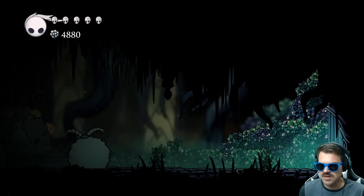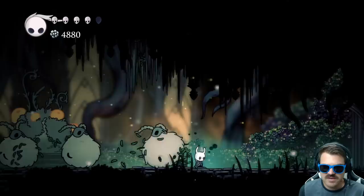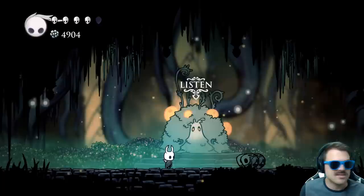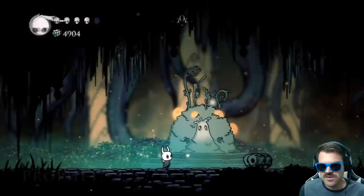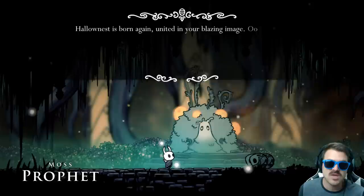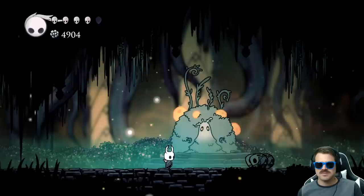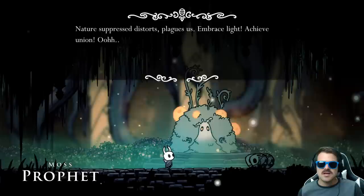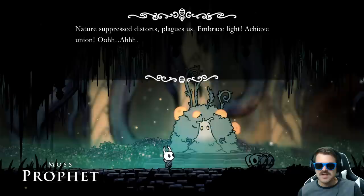Right here is the Moss Prophet. This is one of the only times that you can fight these mossy vagabonds — they will attack you and you can take them out. But this is the Moss Prophet. We can go ahead and talk to him: 'Oh radiant being, we are blessed. Your rays touch us, your warmth fills us. Hollownest is born again, united in your blazing image. Light is life, beaming pure, brilliant. To stifle that light is to suppress nature. Nature suppressed distorts, plagues us. Embrace light, achieve union.'